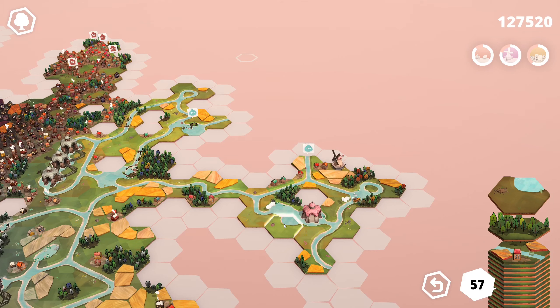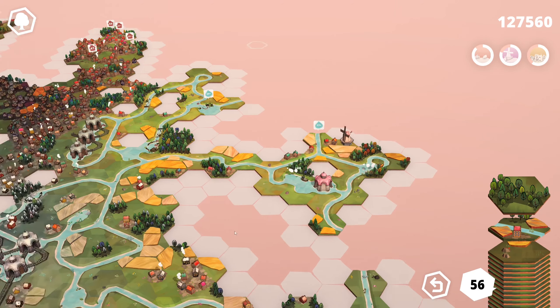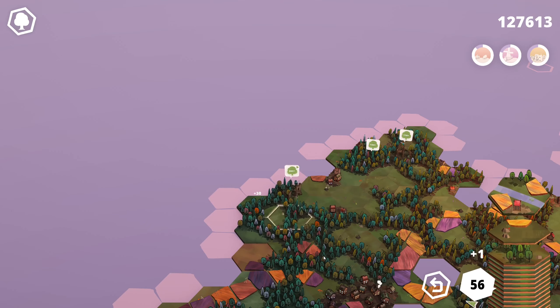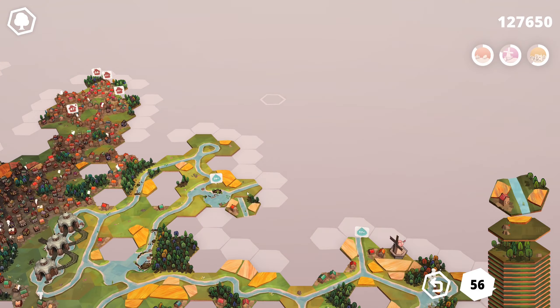Then we have this one. We could actually hook this one up here. More forest, but this one I think we can actually take here and then turn two openings into a single one. Yeah, let's do that. More river — we are getting a lot of river in this episode.